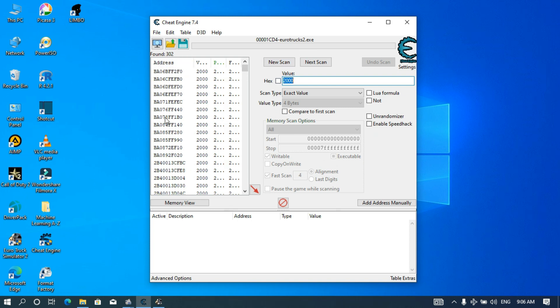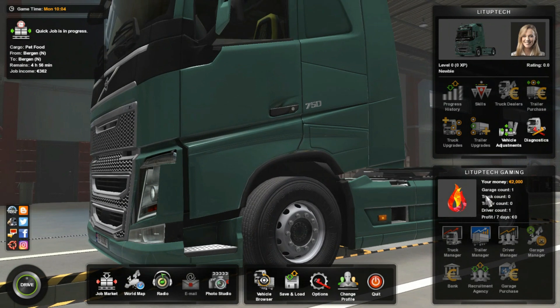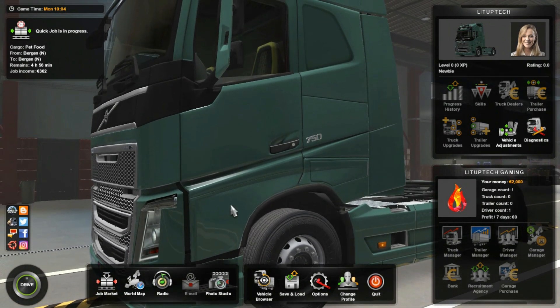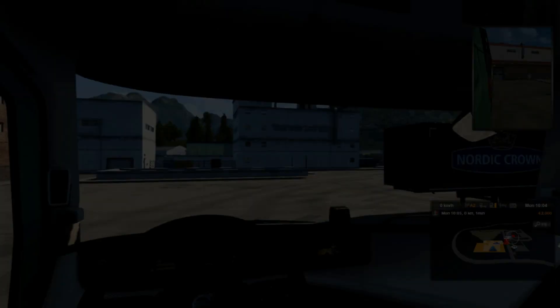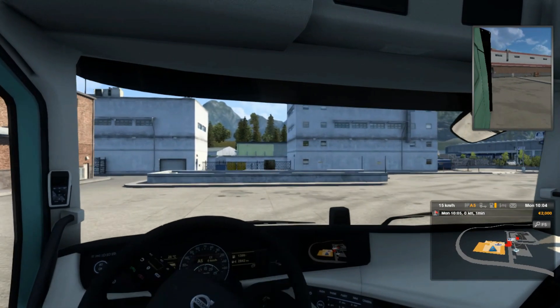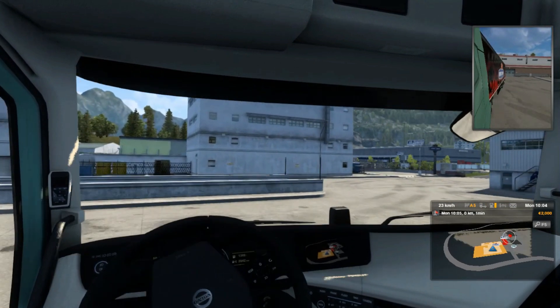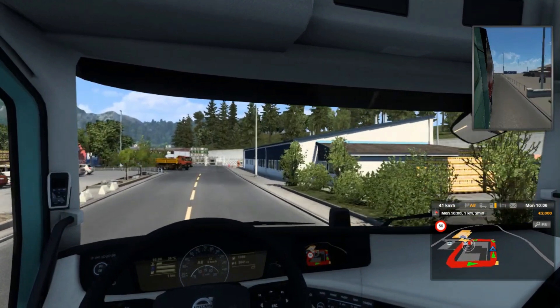So we're going to go back into our Euro Truck game and spend some money — just to make sure that the value of our amount changes. Here I am in Euro Truck, I have 2000. To spend some money you can do anything: you can run a red light, hit a car, or get a speeding ticket offense — just make sure that the amount of money changes.